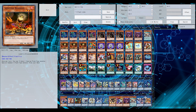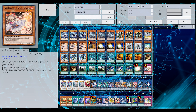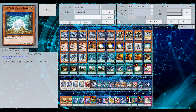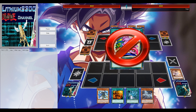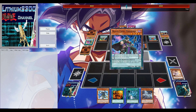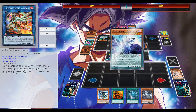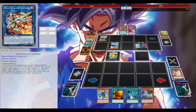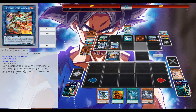Moving on to the second list — Blue Eyes with Grinder Golem — which is where I initially started when making this video. The first duel doesn't feature Grinder Golem but it's up to you whether to watch it. In the first example my opponent got to go first. Yeah, the Desires is definitely going to get hit by Ash Blossom, but double Wisdom-Eye Magician is a good start for them.